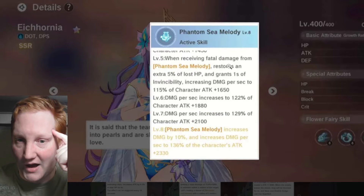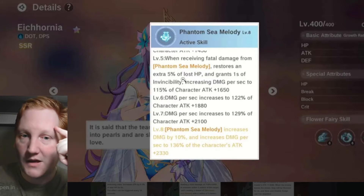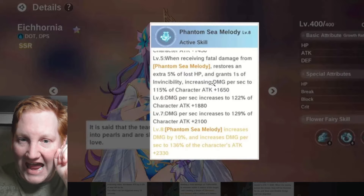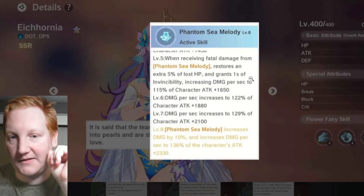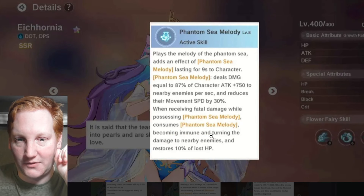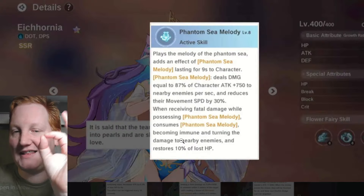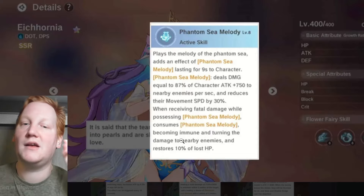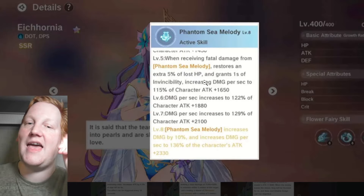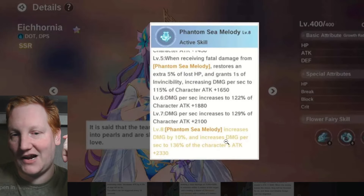A massive get-out-of-jail-free card — a ridiculous water echo fairy. At level five, you come back with 15% HP instead of 10%, and you get one second of invincibility. So it gives you 15% HP and a full one second of invincibility.